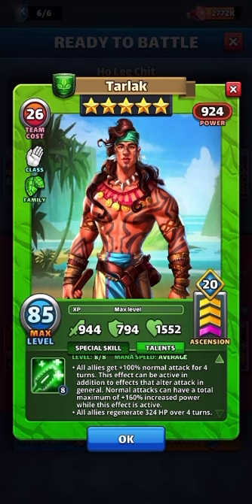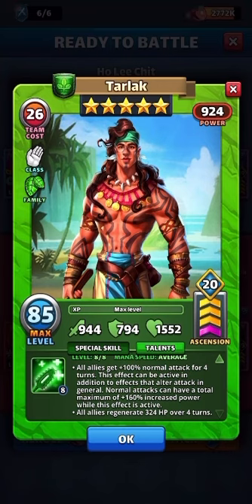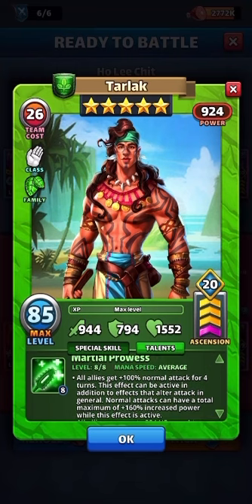That healing is terrible over four turns — that's less than Simketha's element link. We'd need to shave it down to two turns at best, or just heal all at once, because 324 is nothing. The plus 100 normal attack is great on offense, but on defense at average speed you'll probably get a couple hits. Getting your special skill to go off in sync with another hero isn't going to be easily achievable. Let's give him a try and see.